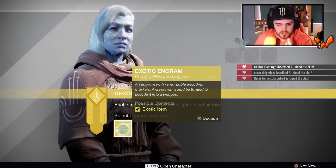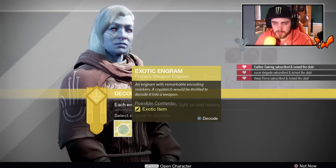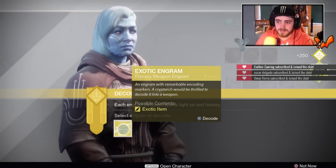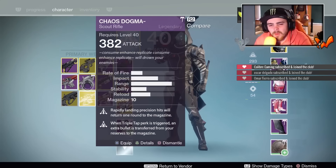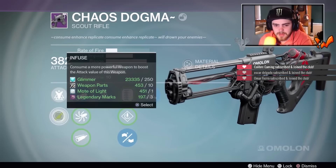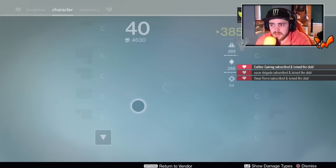We've got two to open. Fingers crossed we can get a jade rabbit — if we get the jade rabbit, your boy's going to lose his shit. Let's go. I thought that was it because it's a similar color... 388. What do we infuse this into? I'm going to go with the Chaos Dogma because it's my PvE weapon and I used it in PvP today. At long range it does work, man. So there we go — 385, almost 386.